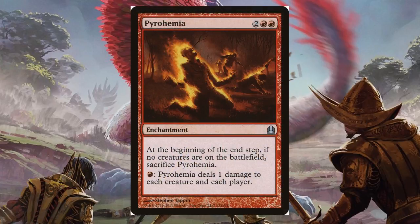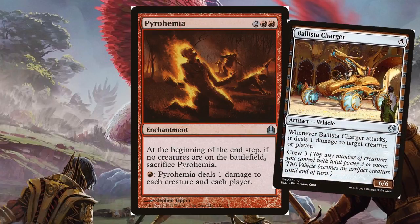We can include great cards that continually trigger Enrage, not just one enter-the-battlefield trigger. Pyrohemia — two red red — at the beginning of your end step, if no creatures are on the battlefield, sacrifice it. You can pump one red into this enchantment and it will deal one damage to each creature and each player. For every red you get a new Enrage trigger — this is amazing. It's also a really powerful board wipe, a color-shifted Pestilence. And you can use it with impunity when you have vehicles that are just artifacts instead of creatures. Ballista Charger also does a similar ability to Pyrohemia — you can attack and deal one damage to target creature or player, pinging your own creature to draw a card or pump your whole team.